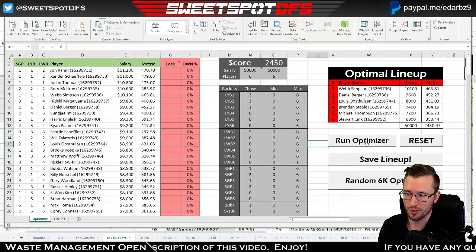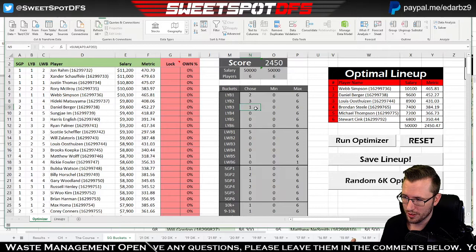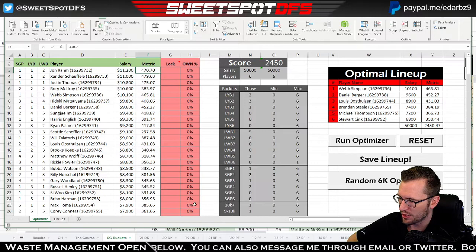The optimizer spits out: Webb Simpson, Daniel Berger, Louis Oosthuizen, Brendan Steele, Michael Thompson, and Stewart Cink. It collected two last-year bucket-one golfers, three last-year bucket-two golfers, and one last-year bucket-three golfer — it stayed away from last-year buckets four, five, and six, showing they are not in the optimal. I forgot to show you what the sweet spot score is based on — that's exactly what this optimizer is looking at.